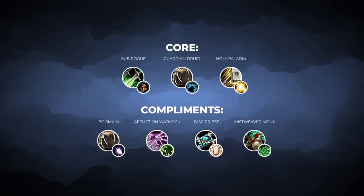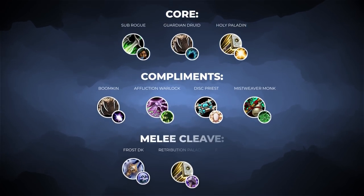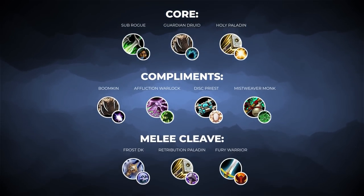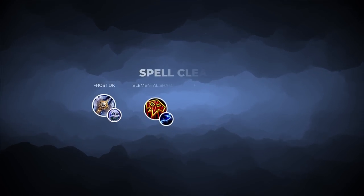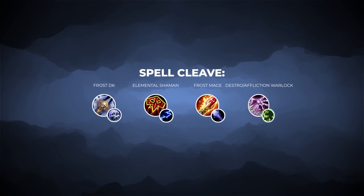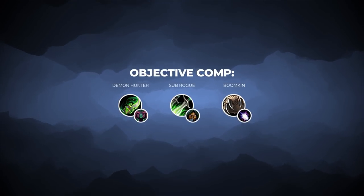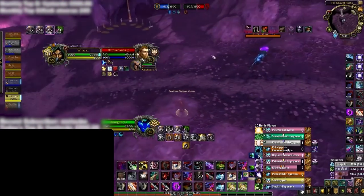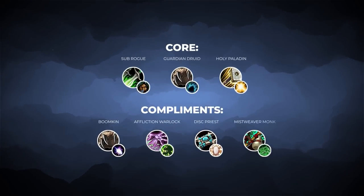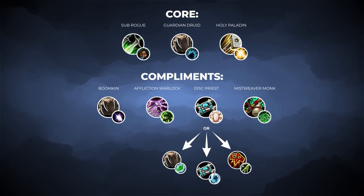Remember that you should never change your core specs and very rarely change your complements, but with this foundation you can create synergies by combining other classes. One approach is building your team around a melee cleave by adding a ret paladin and fury warrior to join your frost DK. You could also take a spell damage approach, adding an elemental shaman, frost mage, destro warlock, or even another affliction warlock. Finally, you could fill out your comp to be really good at playing objectives by adding another sub rogue and balance druid. Your healers can be substituted as well, though you should still have a holy paladin and mistweaver monk if playing competitively — alternatives include resto druid, holy priest, and resto shaman in that order.